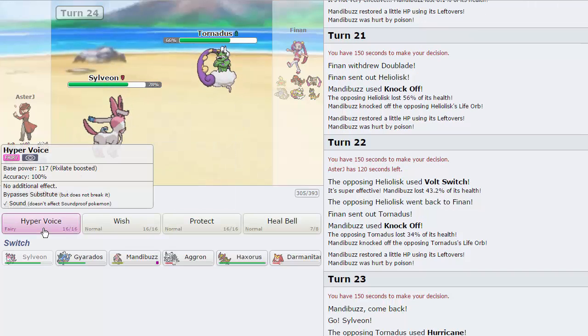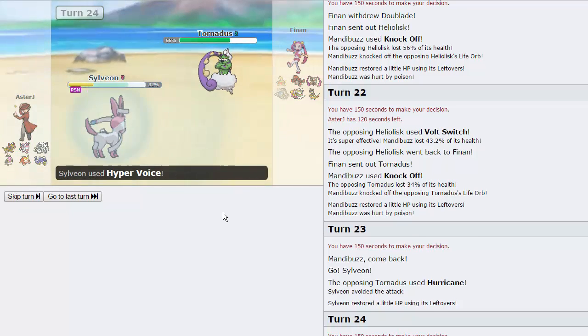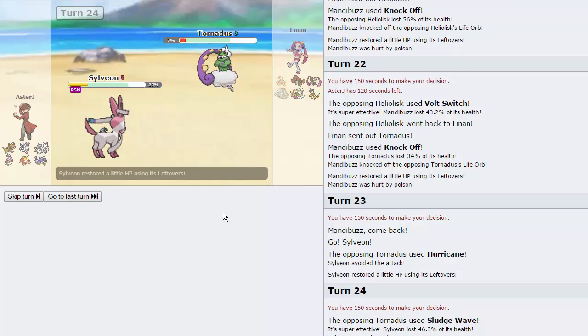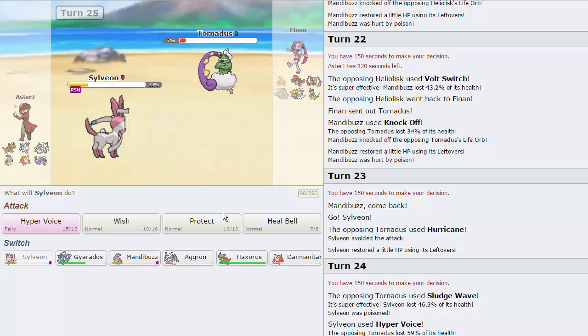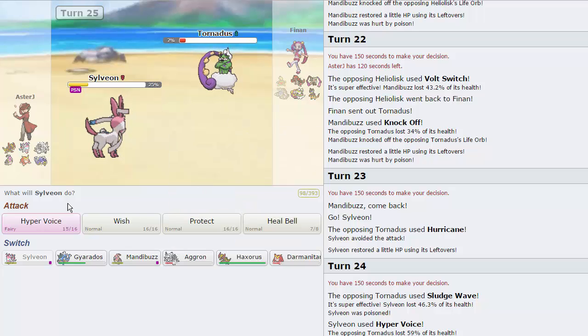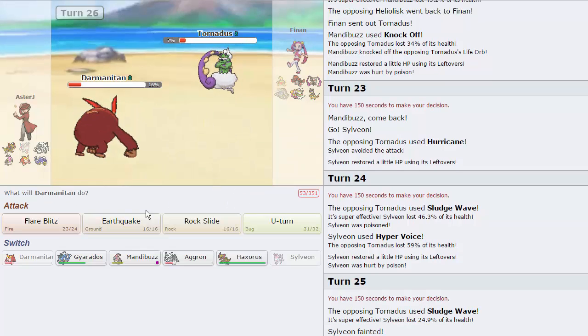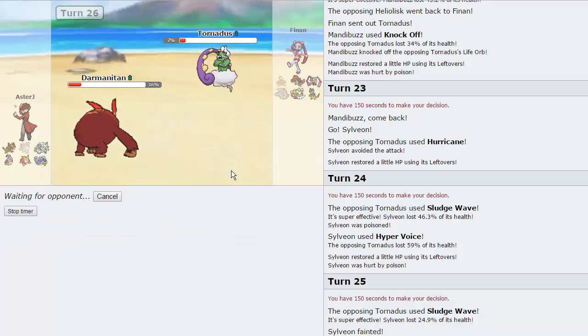I'm going to knock off again as he Volt Switches — as you can see, we can take that just fine. We'll be able to get off another item as he goes into Tornadus — we get off its Life Orb as well. I think Sylveon's safe because we two-hit KO'd Aegislash now. He actually misses a Hurricane — I would have been able to take that though. I'm just going to go for the Hyper Voice. He goes for Sludge Wave, gets the Poison — that's a 10% chance. He's going to weaken us severely. What's this thing's speed? 353, so it's very fast, but our Darmanitan outspeeds it.